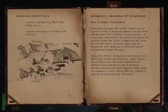Proceed through the outer compound en route to the X-Air Base, where you'll find the Bear Backchem 317 Cobra Rocket Plane. It is certain that after the destruction of the rocket base, the outer compound will also be on full alert. So once again, use all means at your disposal in eliminating all resistance along the way. Also, the outer compound contains a new MVAX Mach 1 radar installation. You also have to destroy the radar installation before proceeding to the X-Air Base. German Resistance also reports that some of Himmler's new Black Guard soldiers may be stationed near the base.